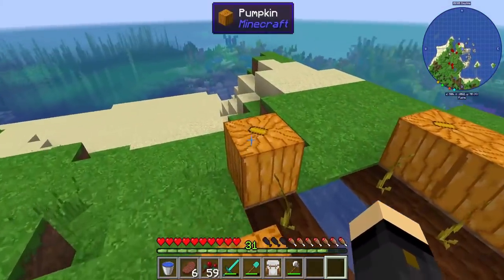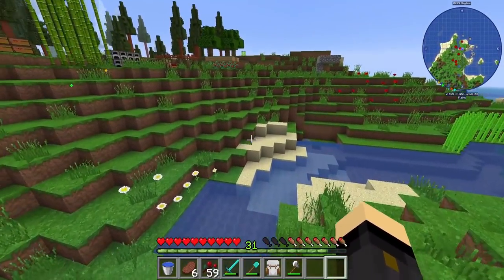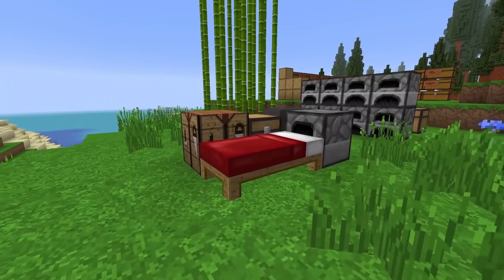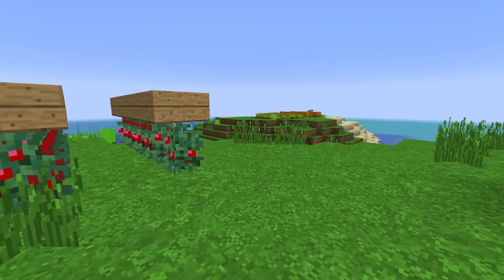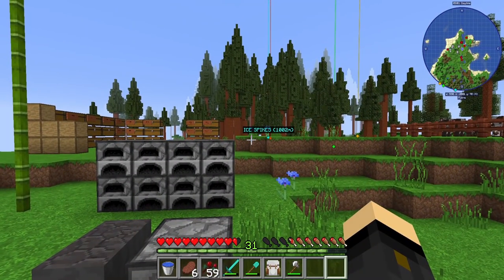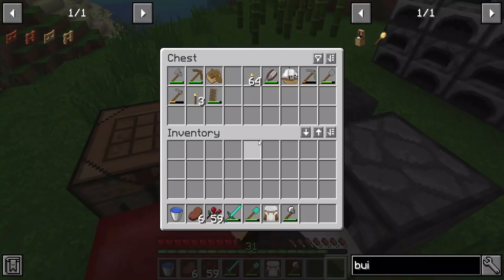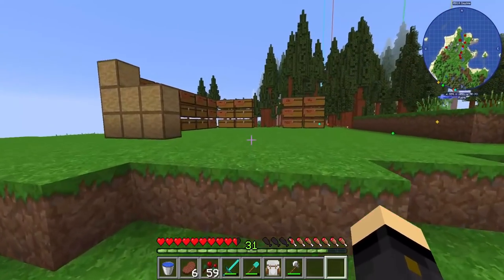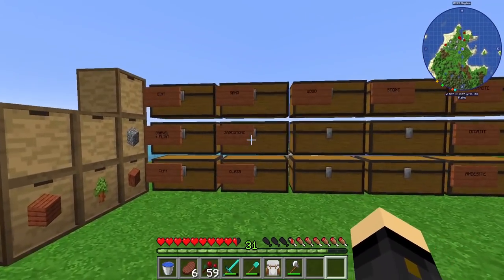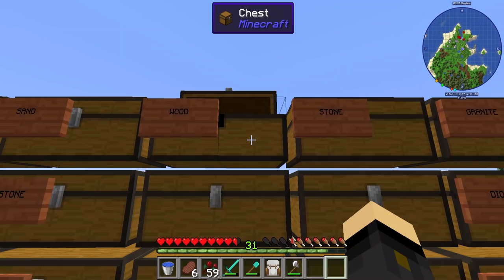I also grabbed some pumpkins for a little pumpkin farm, but that's not essential. The wheat farm, cow farm, sugarcane farm, and sheep farm are definitely essential. Once your farms are set up and growing, you can start doing work in your local area while your farms grow. I've got a little base set up — a bed near where I'll build the town, furnaces, an anvil, useful chests, and a storage system. I recommend getting a storage system set up as soon as possible so you can quickly find the resources you need.